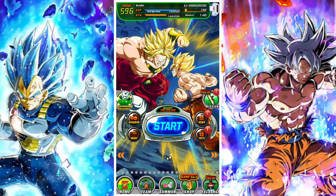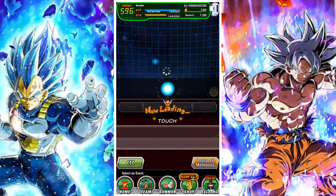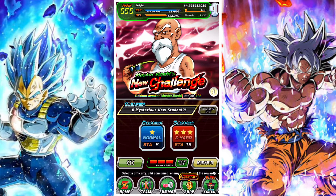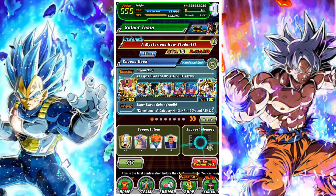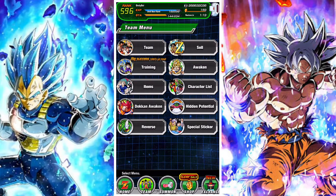The very first thing you need to do is use two support memories. This is fairly straightforward — just go to a stage, select the stage, and then select the ability to use a support memory. When you select a stage you'll see the option in the bottom right-hand corner. You have to use it two times, but this is perfectly fine as you have a base set of support memories unlocked.